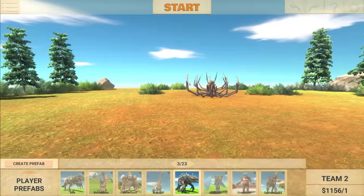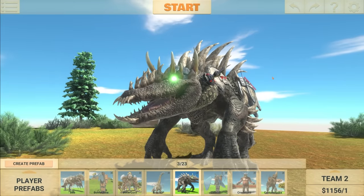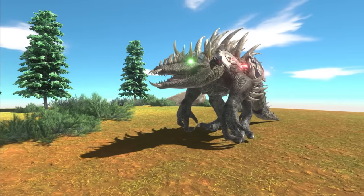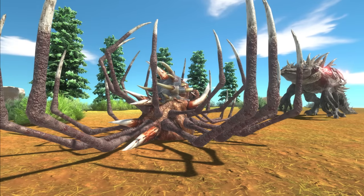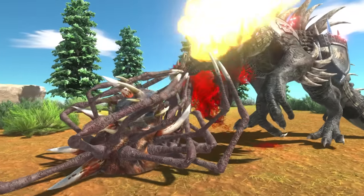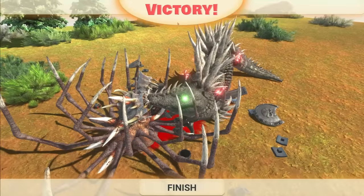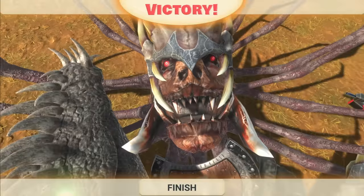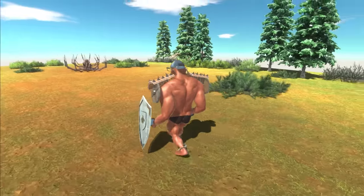Next to go in the spike trap is Karl — we all love Karl, but unfortunately it's time for him to die. Will he survive? I'm actually a little bit concerned for the spike trap. Here we go — of course Karl froze, but he's dead. The spike trap just killed Karl and made it look easy! Have we just made something really overpowered?